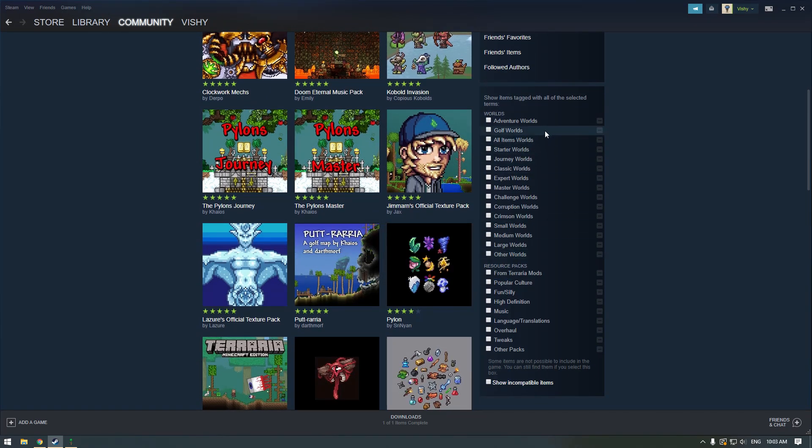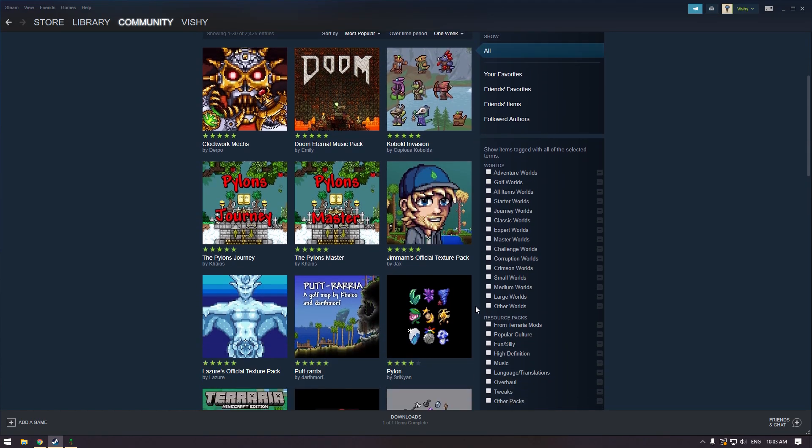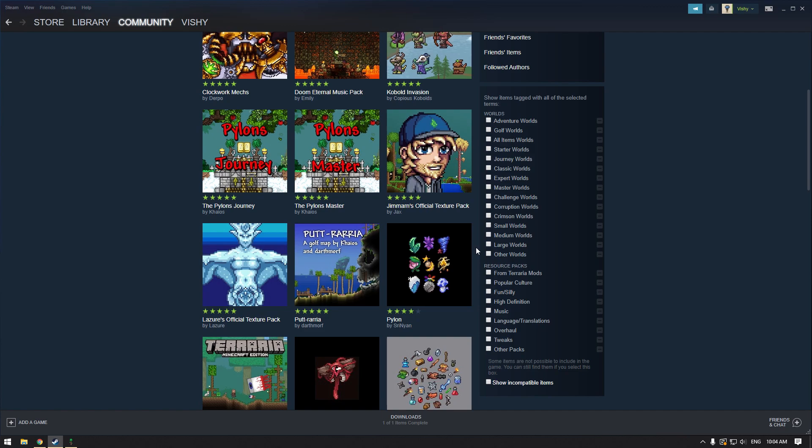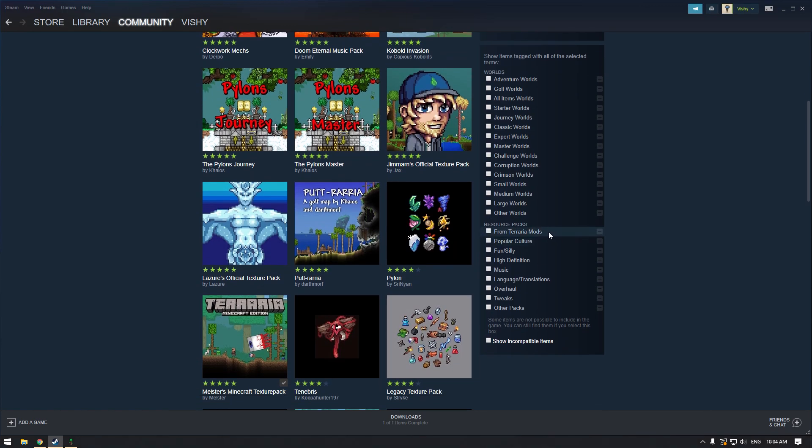In here you can get different worlds and different resource packs depending on the types you want. This is a really beneficial thing if you want to start on, for instance, starter worlds, all-item worlds, master worlds, expert worlds — that kind of stuff. These are worlds that players have made that they've been promoting because they're good to start on.